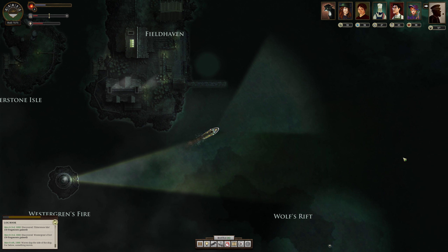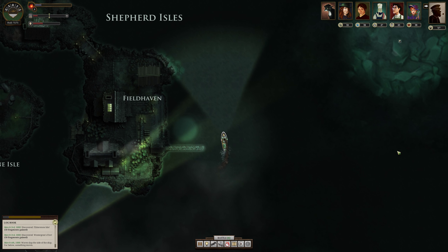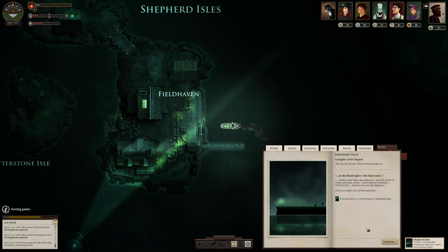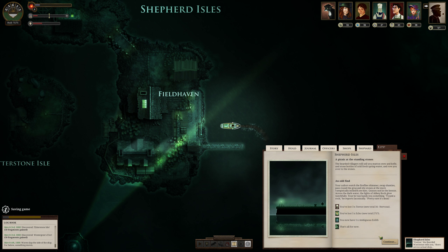Alright, Shepherd's Isle — nothing really changes here so hopefully nothing too crazy. Shepherd's Isles: we can picnic on the Standing Stones, hear Tales of the Standing Stones, Tales of the Three Graves, Tales of Thor and Wellcroft. Port Report — yes, we'll grab that, same thing as last time. We get a picnic at the Stones. We lost three terror, we lost five echoes, and we now have one ambiguous eolith. Your sailors watch firefly shimmer, swap shanties, pass around the grog, and shy stones at the more vampirically inclined zee-bats.